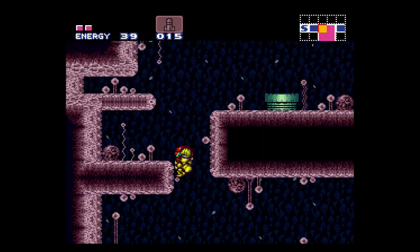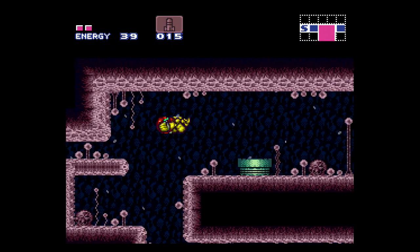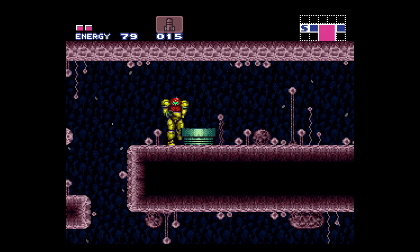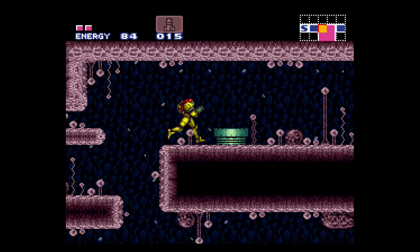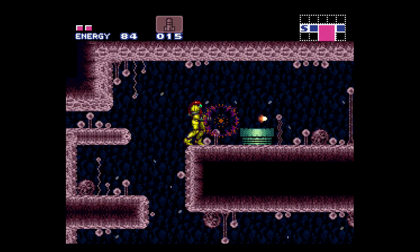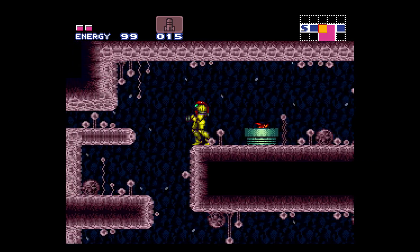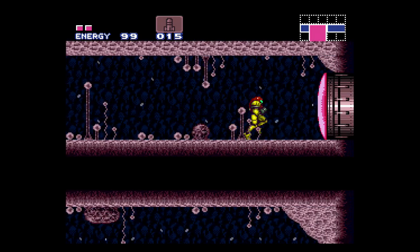You guys are familiar with randomizers, aren't you? There's actually a randomizer that you might enjoy — it's the one that combines this game with Legend of Zelda: A Link to the Past. So you can find Zelda items in the Metroid game and Metroid items in Zelda. And that's actually pretty creative.